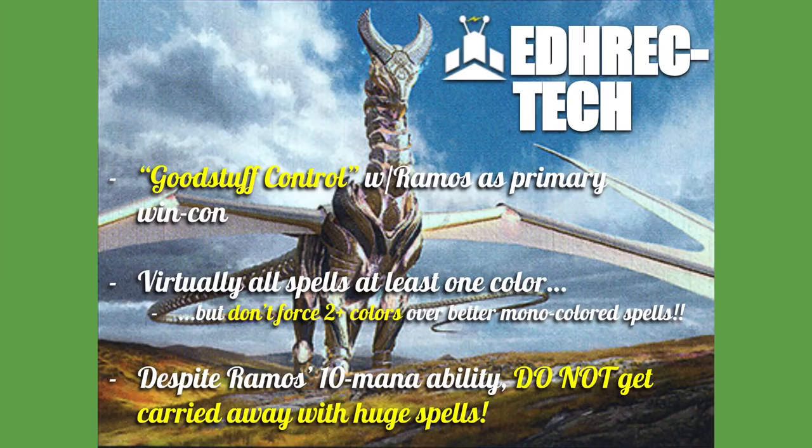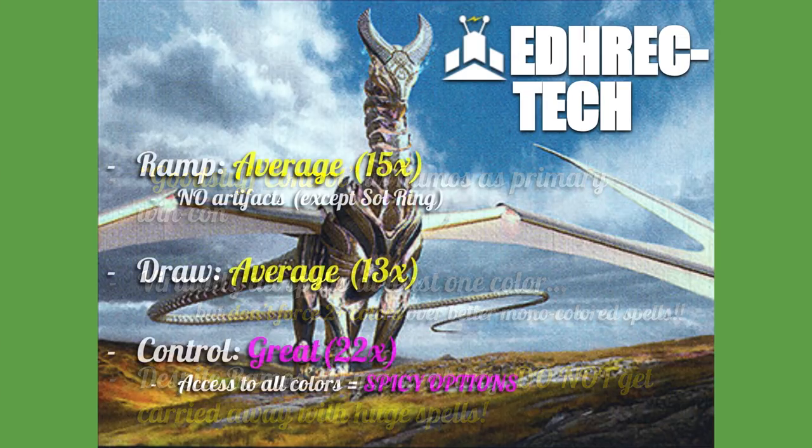Word to the wise: you don't want to force multicolor over better monocolored spells. Also worth considering that interaction spells that cost just one mana of a color — not colorless — are just as efficient as one of these three-color charms on a per-counter-on-Ramos basis. One mana for one counter versus three mana for three counters — same ratio. As long as you run enough card draw to replace those effects, there's no reason not to consider Pongify, Rapid Hybridization, Swords to Plowshares, or Path to Exile. And despite Ramos's ability to make 10 mana, you don't want to get too carried away — you want five, maybe ten, maybe fifteen back-breaking endgame spells, but not thirty. You'll just sit with them in your hand all game and be upset when they remove Ramos.